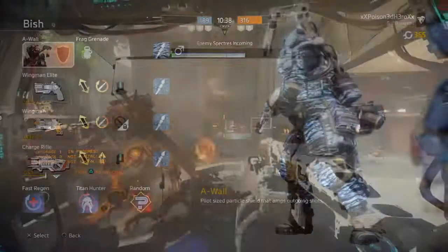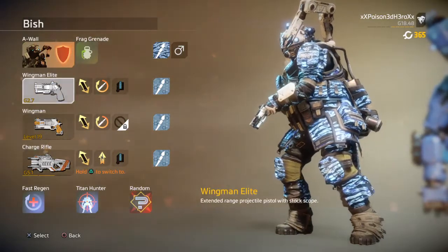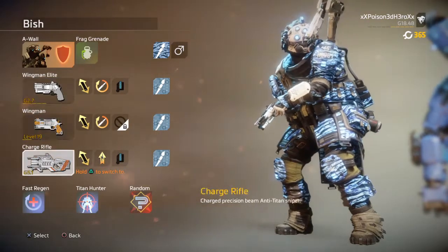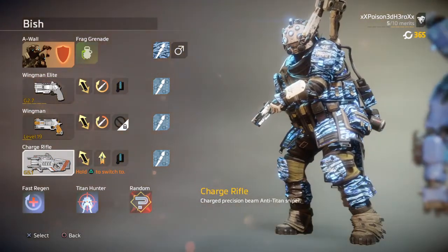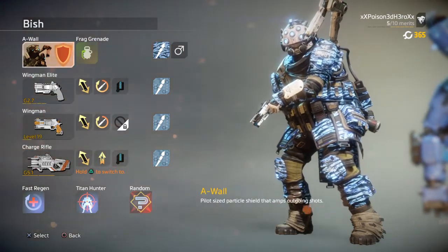Your class will be the AWOL, as it fits the engineering theme of Bish very well, and you can use it to help support your teammates if you want to. Your primary will be the Wingman Elite and your secondary will be the normal Wingman. The Wingman Elite is one of those weapons that can allow you to take on multiple people at all ranges.